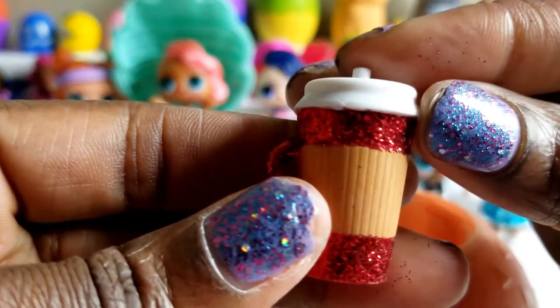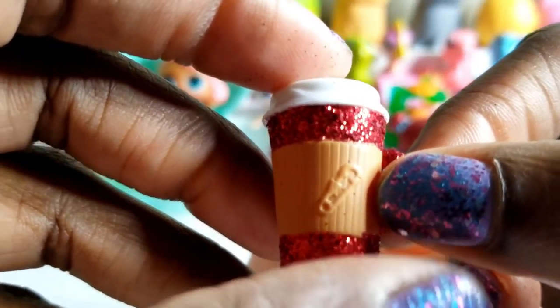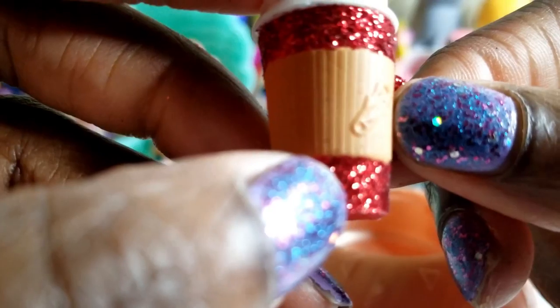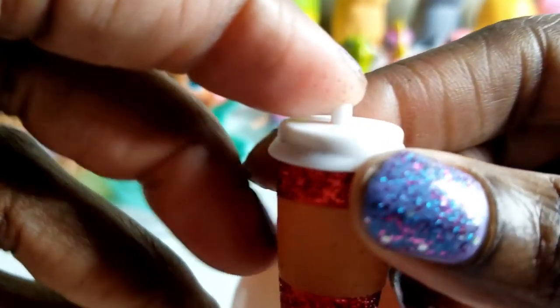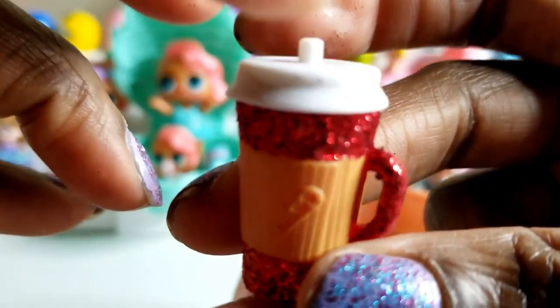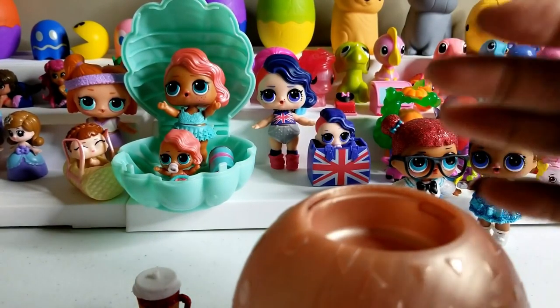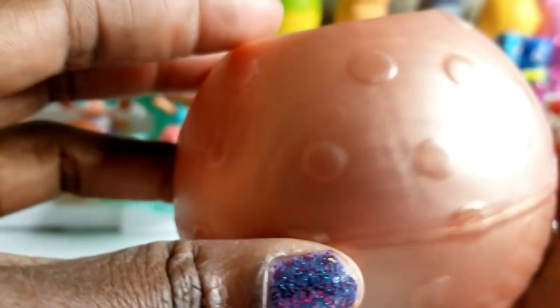And let's go ahead and rotate it around and see what we've got in here. Oh, now that's a nice cup there — a nice little bottle. It's got a little baby pin on the side. It's cute. I love the glitter on this. Like you could put some Starbucks in there.